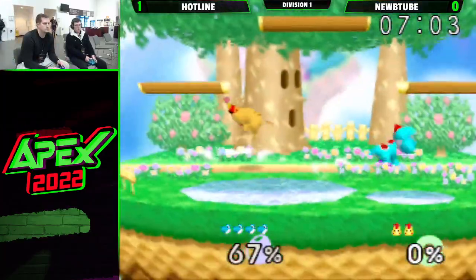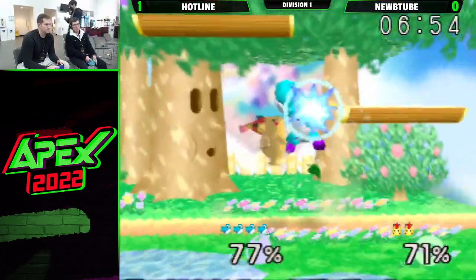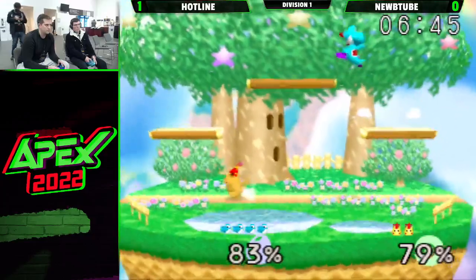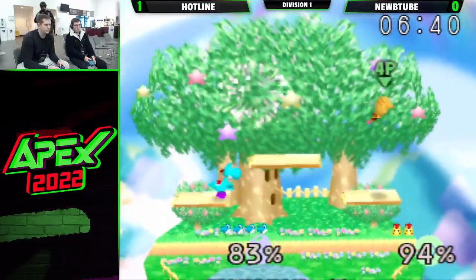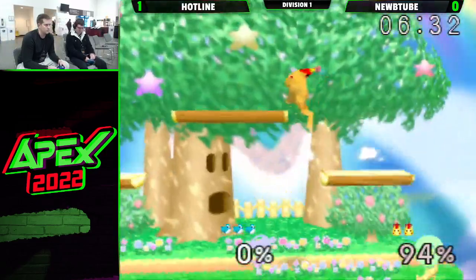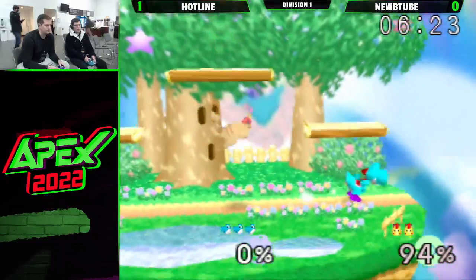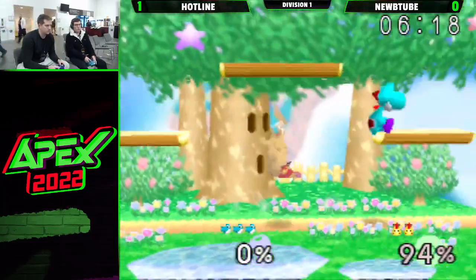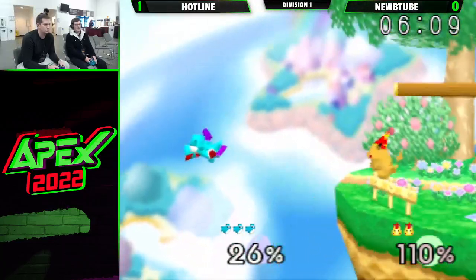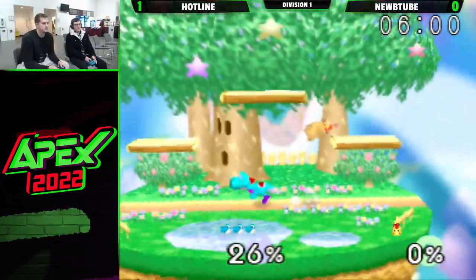That little platform sequence will clear up another stock — down 4-2. Just chasing him down; cannot breathe. Another parry, and there we go — NoobTube gets an up tilt to reverse back air, able to take that first stock. Definitely good to just slow things down at this point, try to tack on damage wherever you can, see if you can get an opening for a combo. But Hotline gets another back air. Hotline with a bold F-Smash call out — not sure if that was intentional. And the down smash punishes for landing on stage.